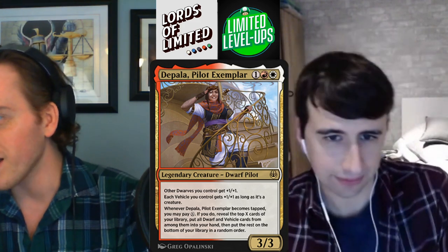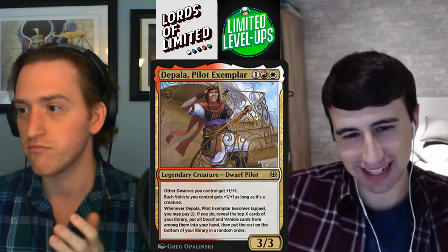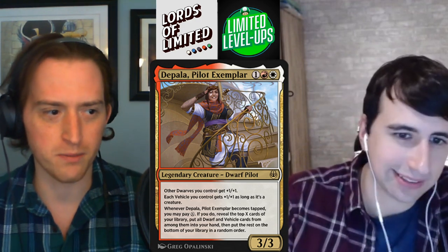It's pretty sick that red gets two really good gold uncommons and then also this good rare. Here's the dwarf payoff finally — Depala, Pilot Exemplar. One red-white for a 3-3. Other dwarves you control get +1/+1. Each vehicle you control gets +1/+1 as long as it's a creature. Whenever Depala, Pilot Exemplar becomes tapped, you may pay X — if you do, reveal the top X cards of your library, put all dwarf and vehicle cards among them into your hand, then put the rest on the bottom in random order. It has Akiri vibes. You're just going to have vehicles and dwarves in your deck naturally, and there are a decent amount of dwarves just running around — you're not even going to notice they're dwarves. This card is very, very powerful. I'm going to give it a B+. I am also going to go B+.